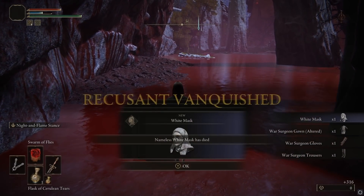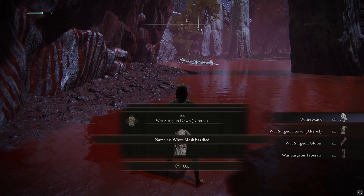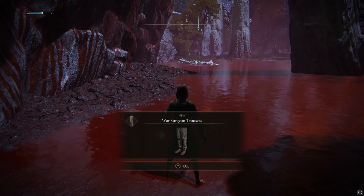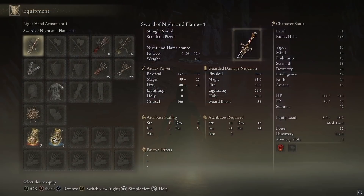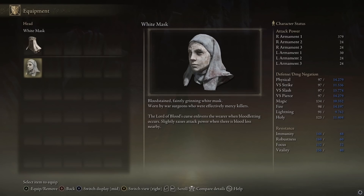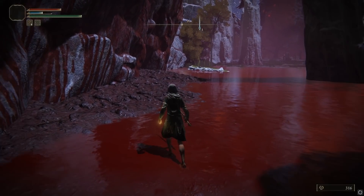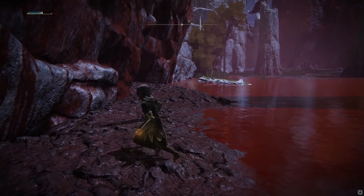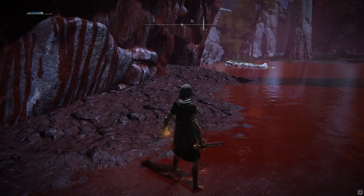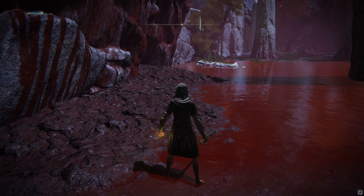Once you defeat the Nameless White Mask in this area, you'll get the full set: the White Mask, War Surgeon Gown, War Surgeon Gloves, and War Surgeon Trousers. The White Mask slightly raises attack power when there is a blood loss nearby. The way it works is: if you proc a blood loss within a certain range of you, you'll get a buff for around 10 to 20 seconds that increases your attack power by about 10%.